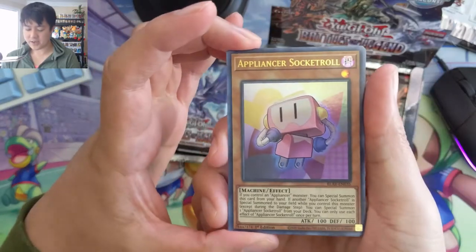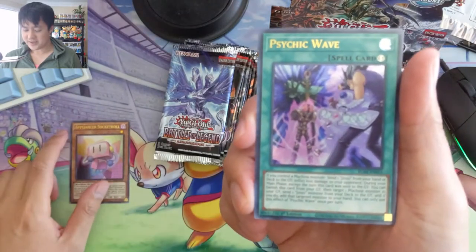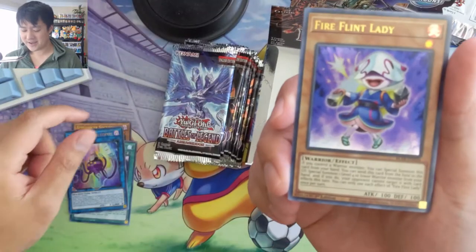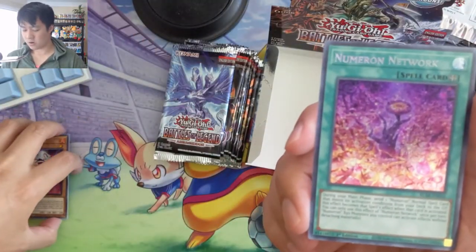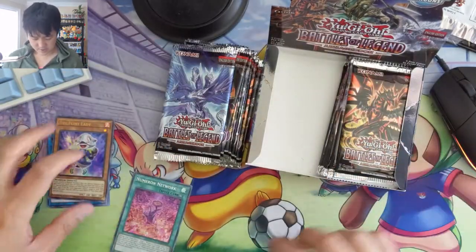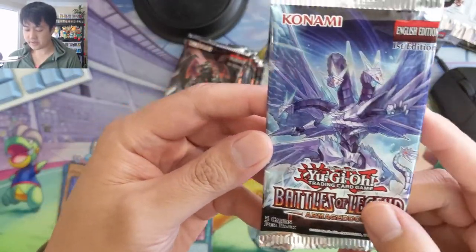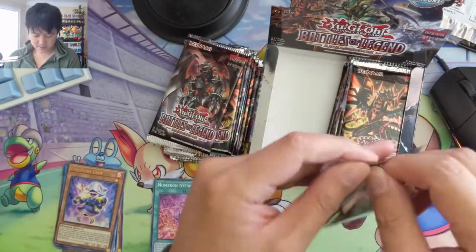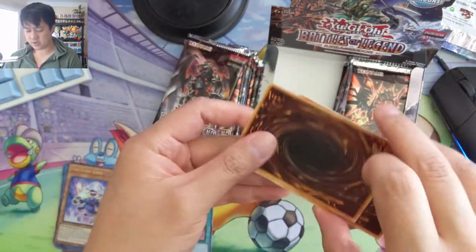We got a Pot Appliance or Socket Roll, so the Appliancer cards: Psychic Wave, Appliancer Saltopuss, Fire Flint Lady, and then a Numeron Network. I think there was some cool Numeron stuff but I don't think that's one of the hits. I'm not sure who this is on the pack art — some kind of Cyber Dragon thing or something.